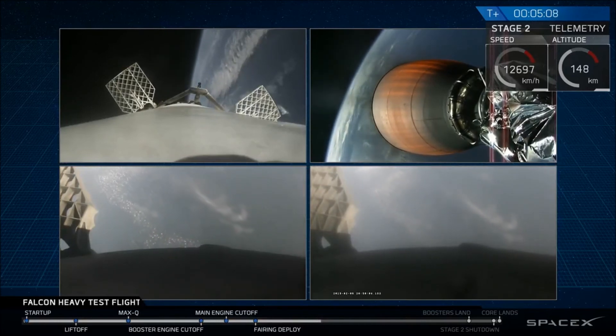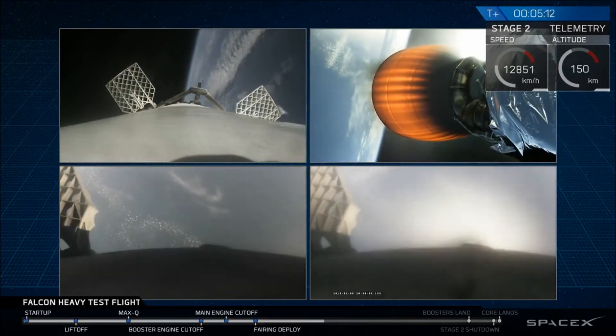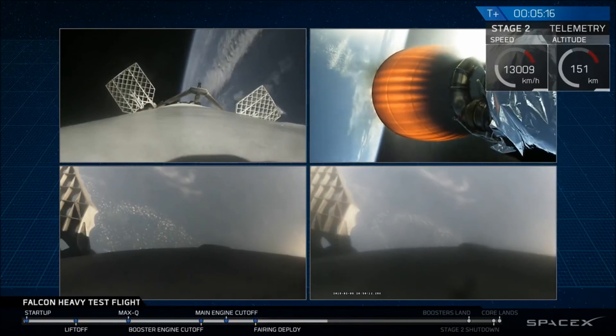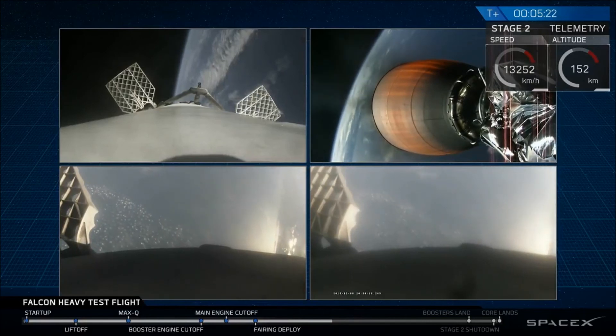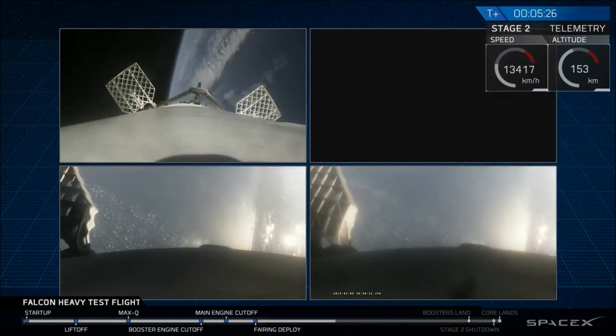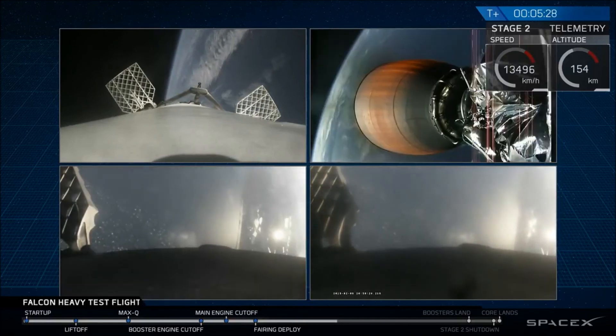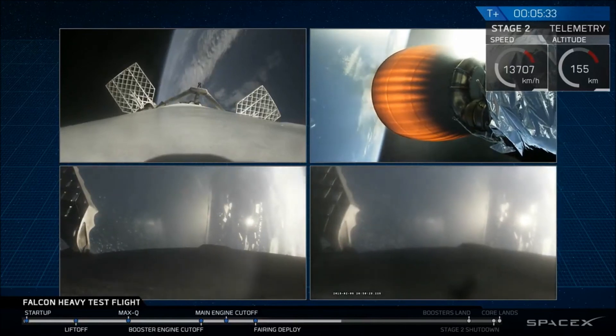Recapping all the great things that you just saw there: successful liftoff from the pad, successful stage separation, but before that, successful booster separation. You can see stage one — the two side boosters — pardon me, you can see the center core and you can see MVAC lit up. Oh my gosh. Then the beautiful shots of Starman chilling in the Tesla Roadster — absolutely incredible.